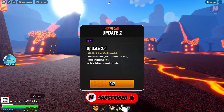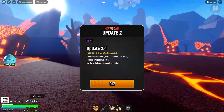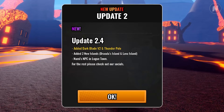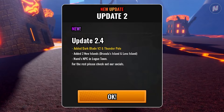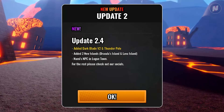Alright folks, in today's video we're going to be checking the new Fruities update. They've added new stuff in the game - update 2.4. They've added two new weapons: Dark Blade V2 and Thunder Pole, two new islands: Dracula's Island and Lava Island, and Nami's NPC located in Low Town. I'm not sure what this is but we're gonna be checking that out in this video.